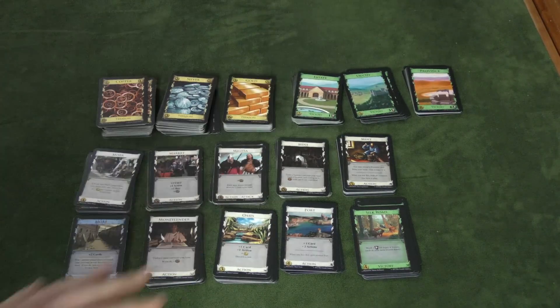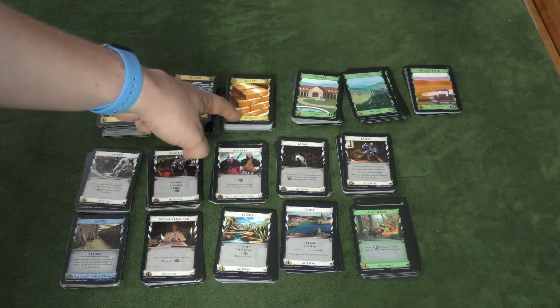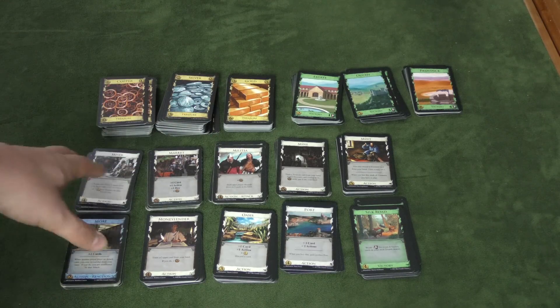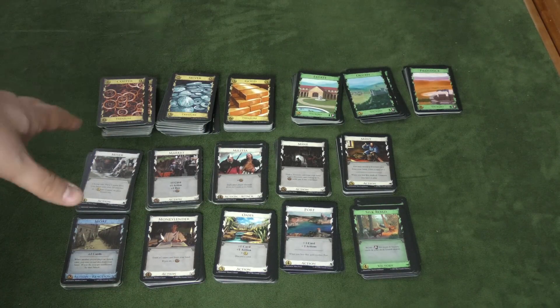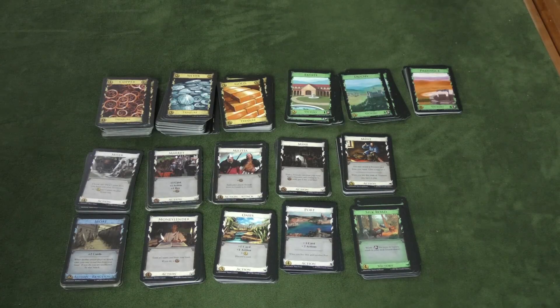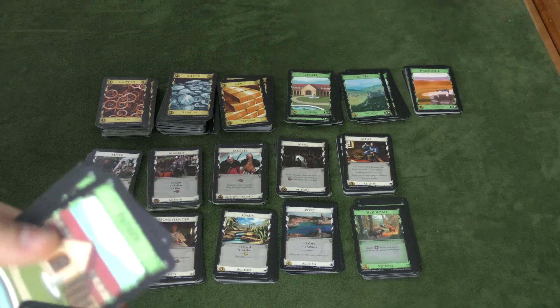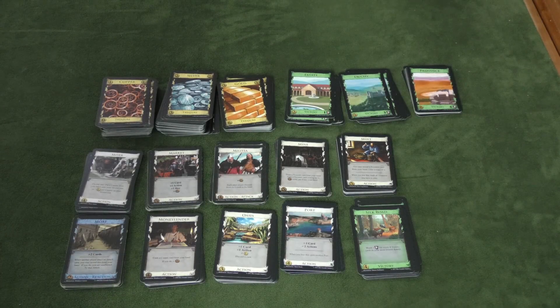Here's a possible setup for a Dominion game. Some of these cards come from different sets — for example, I got these money cards from a special set, and some of these cards are from the base game, some from multiple expansions. You're going to have a certain number of copper, silver, gold, estates, duchies, and provinces based on the number of players. You will have 10 other cards that are randomly drawn or you can pick. Each player is going to have their own deck of cards made up of three estates and seven coppers for 10 cards. You're going to shuffle this deck and draw five into your hand.